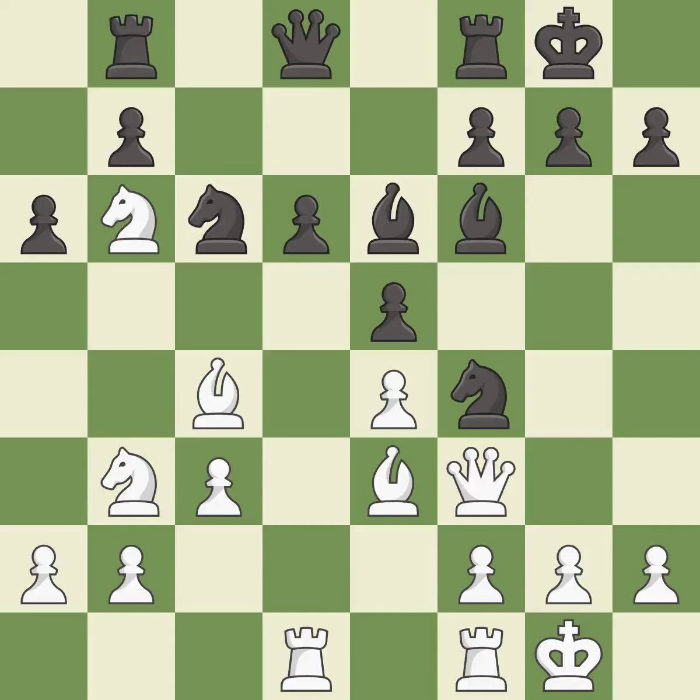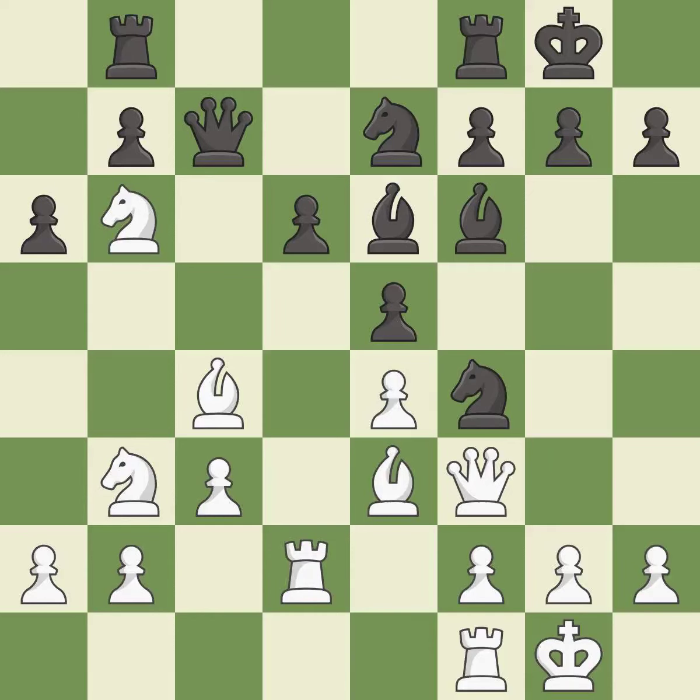The rooks can see each other now, allowing them to provide mutual defense. This prevents the opponent from being able to win a pawn — it is excellent. That's fine — it is good. This is a fair move — it is good. This protects an under-defended bishop that is under attack — it is good.